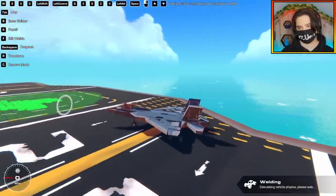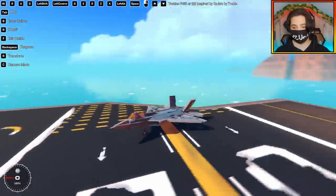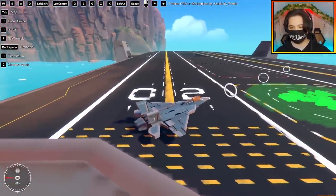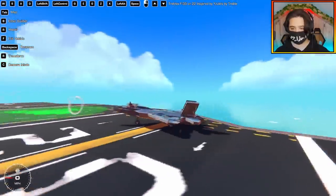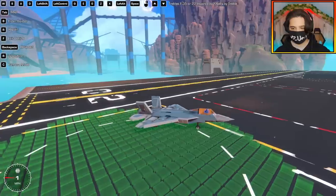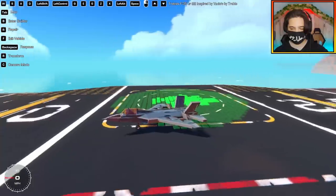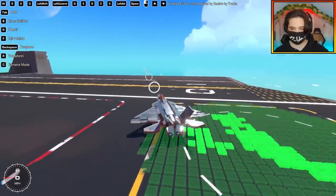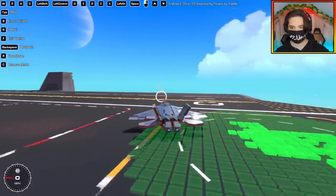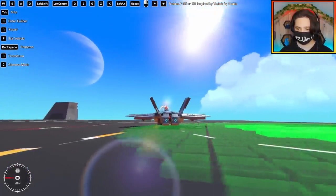Up next we have Treble's F-35 or F-22 - it's kind of a bit of both. It's inspired by mine apparently. I made an F-22 a while ago and this one actually looks way better than mine, dude. It's got thrust vectoring of course. Shift is to toggle the engines on. Control is air brakes. Q and E - wow, even the thrust vectoring can yaw. It has 3D thrust vectoring! I never thought to do that on mine.